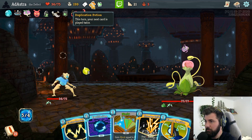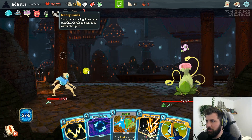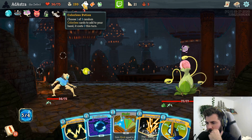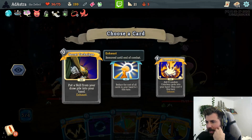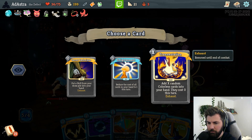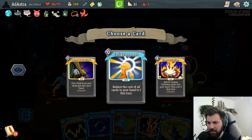Choose one of three random colorless cards to add to your hand - it costs zero this turn. Put a skill from your draw pile into your hand and exhaust, or reduce the cost of all our cards to one. Enlightenment! Add X random colorless cards to your hand - they cost zero this turn - well, that's not gonna do anything for us, so enlightenment's our way.